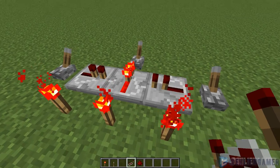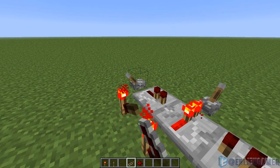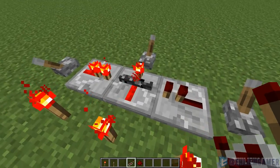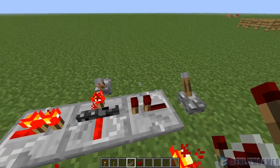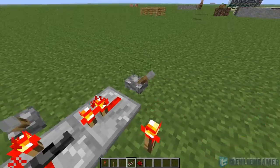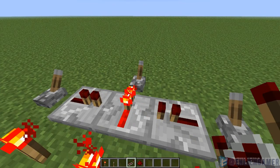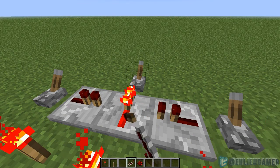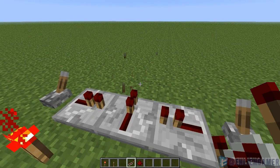Redstone repeaters can now be locked in the position they are currently in. As you can see, this one is on, but if I switch this lever it locks it — and now it is unusable. If I were to switch that lever on, these can be toggled, but as soon as the locking signal goes off it is usable again.